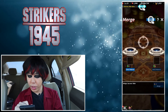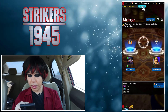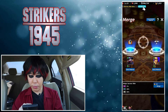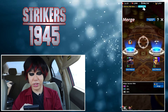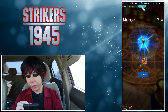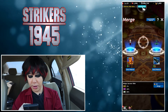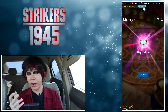Over here you can merge characters to possibly get brand new units. My current merge rates are one percent for SR, 30 percent for regular rare, and 69 percent for a mirror fragment. Doing another merge, it's one percent for LR, 10 percent for SR, and 89 percent for a full mirror — and I got the magic mirror.